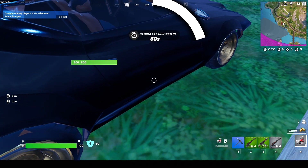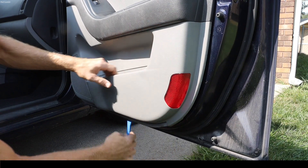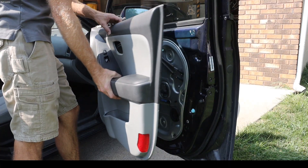This repair will be done on the passenger side door, and we're going to begin with our trim removal tool, lifting off that door panel.